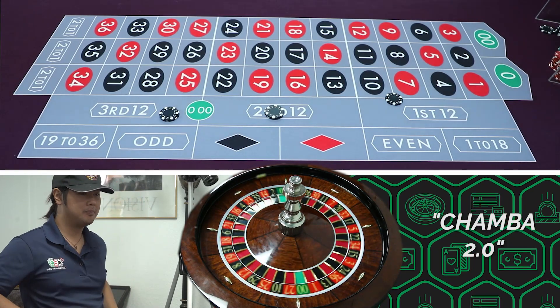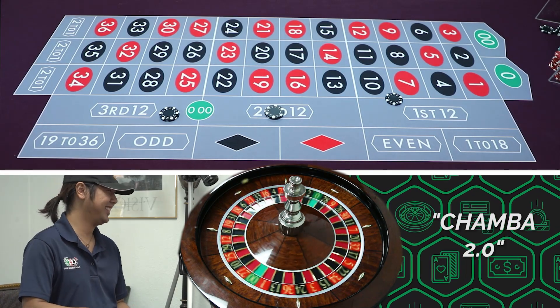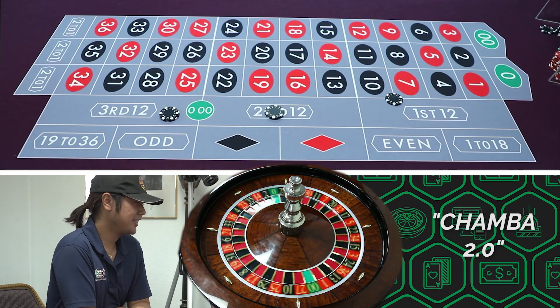So friend number two is like, let me try. This friend's like Kenny. The third friend's Chad. Chad never wins anything. Todd. Todd.